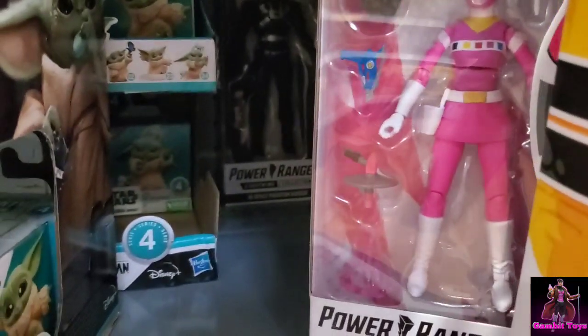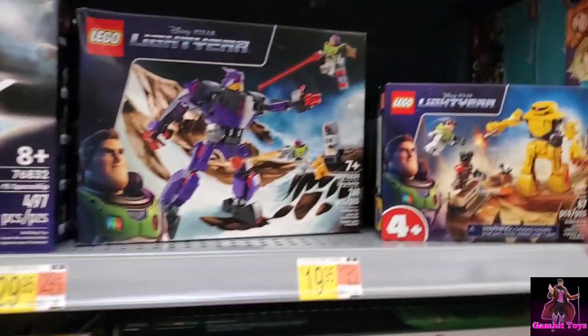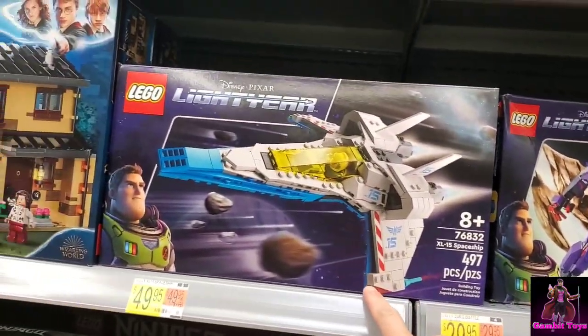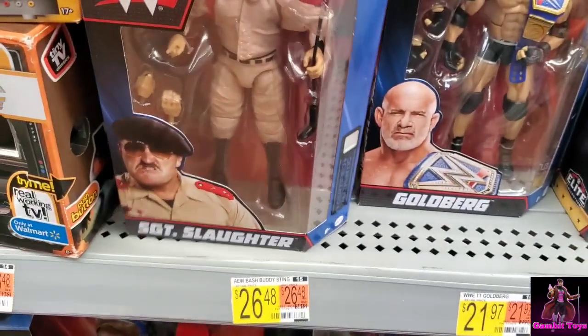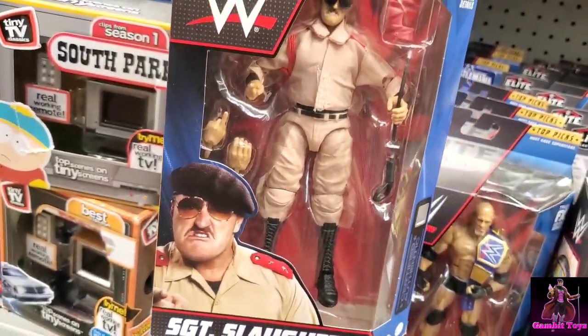Pretty cool, we got these Master Chiefs — nothing new. We got some Buzz Lightyear, that's pretty cute. You got the big guy and ship for $50, I don't know about it — looks like a $40 set. We got this Sergeant Slaughter, pretty cool.